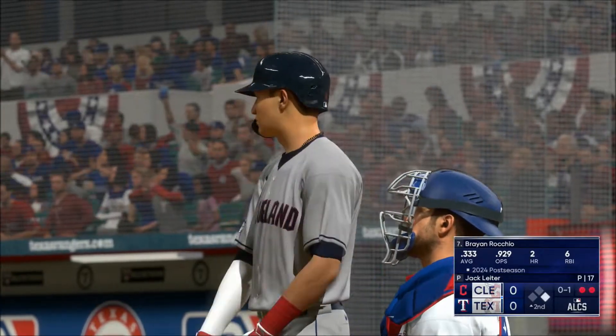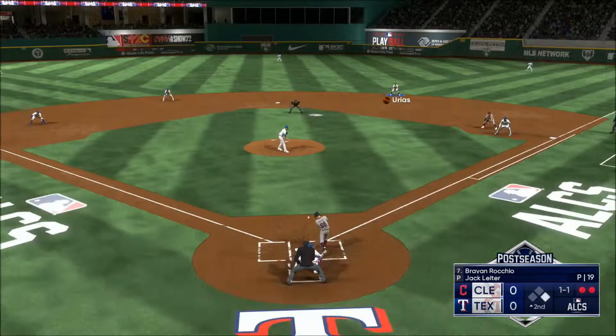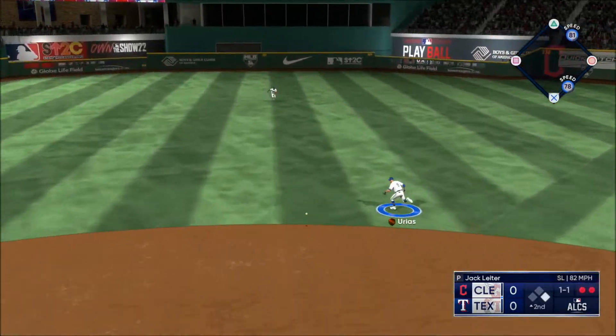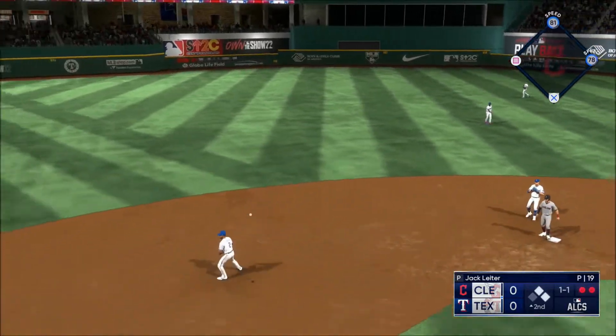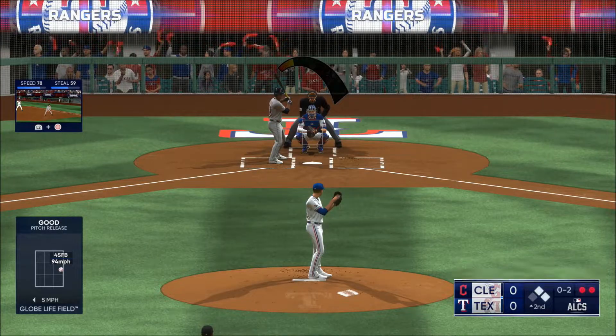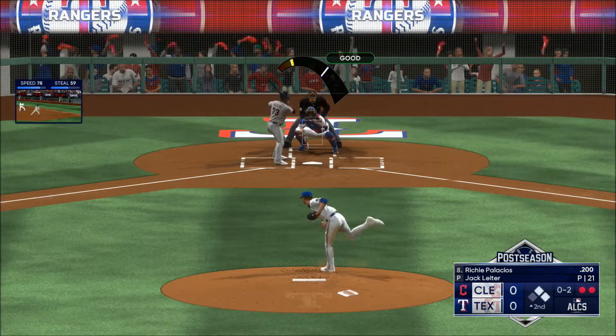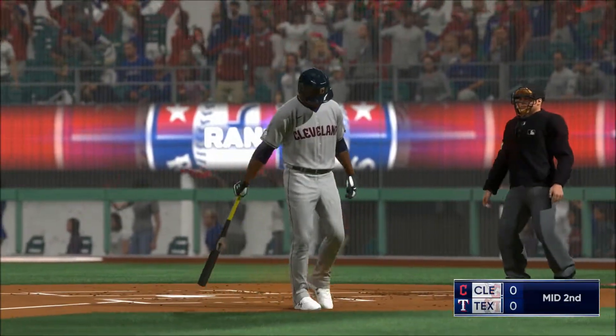Ryan Rocchio stands in, does very well. I wouldn't be surprised if the skipper puts on some type of hit and run or run and hit. Base hit. So that's two straight two-out hits. Throw in, holds the lead. Aim for a couple of strikes. Now back is against the wall. That's a strikeout, and that'll do it for the inning.